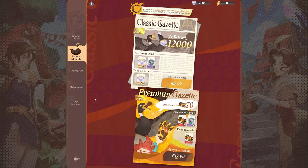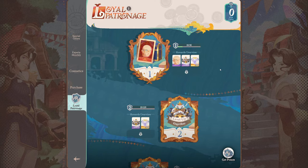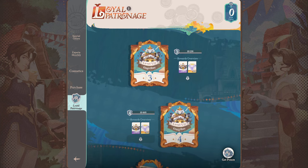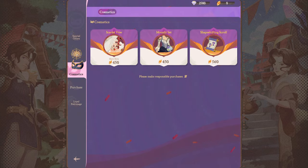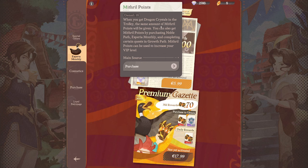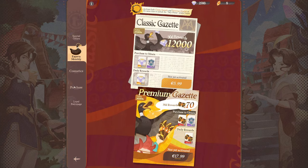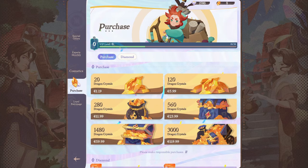In the VIP section, leveling up unlocks bonuses like increased AFK time and instant AFK attempts. You progress through VIP while buying packs naturally. One thing worth knowing: if you purchase the Speria monthly stuff, one mithril point equals one VIP XP. If you buy dragon crystals, you get one VIP XP per dragon crystal purchased — so 3,000 dragon crystals equals 3,000 VIP XP.